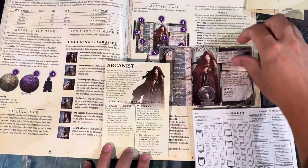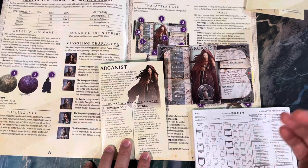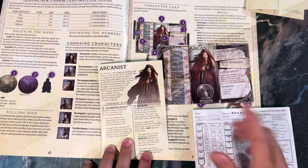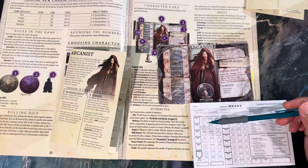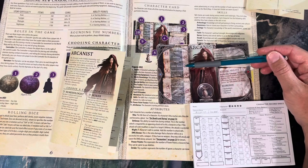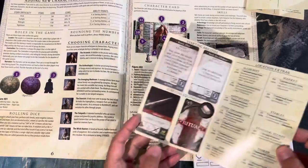I started writing down all her keywords, then realized they're always on the character card in front of me. I think this section is meant for additional keywords earned throughout the campaign. I've gone through and written down her base stats from her character sheet. Might and damage bonus always appear as a plus modifier rather than a base stat.